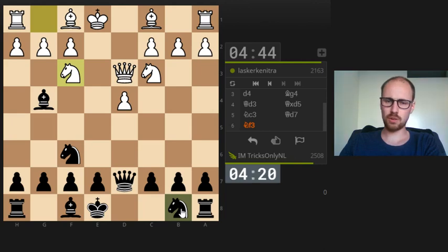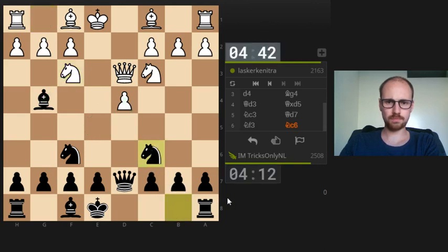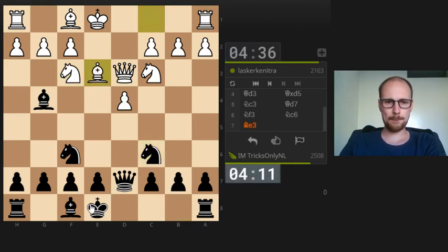Knight c6. I'm just curious what happens after d5 but I think I can take the knight and then have a nice square for my knight to jump to, so let's go for knight c6 here. There is some pressure on the d4 pawn so I think I'll just castle queenside and try to annoy him a bit more.